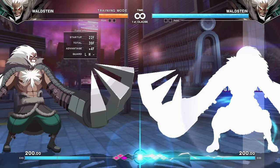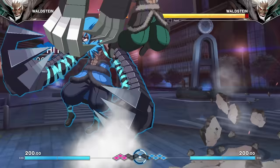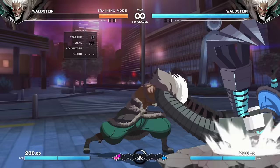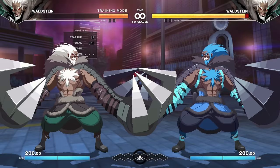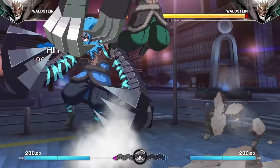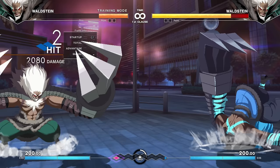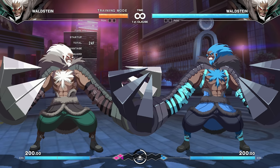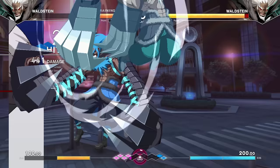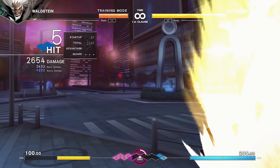Speaking of the grab game, he has multiple command grab versions. The A version is basically what you'd expect; the B version has ridiculous range, though it has a yellow tech window, meaning you can break it. But if people are asleep at the wheel or overly shielding, it's an option to grab someone from very far away. The C version is fully invincible — good for a lot of extra dunks on people.